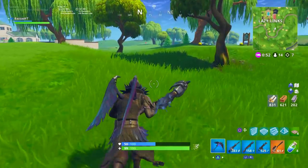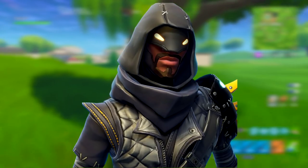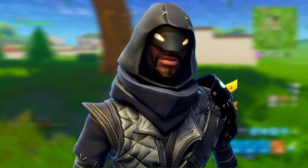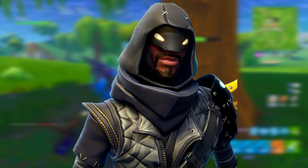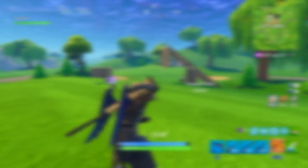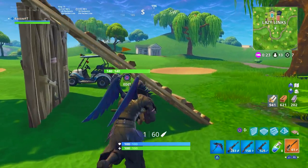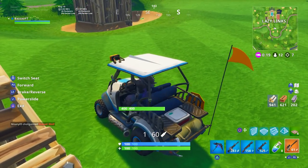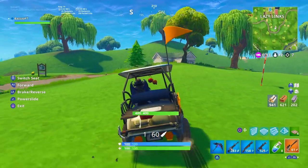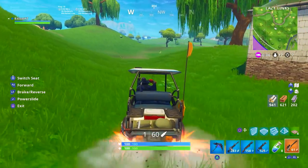Moving on to the next one on the list — we have a skin that's actually not released just yet, but will be coming within the next few days or a week. This is the Cloaked Star. This skin is absolutely amazing. He's basically one of the ninjas from Save the World, with a really slim body shape — he looks like a ninja. This guy is an absolute savage. I would love to get this skin, and it's only 1,500 V-Bucks, which I think is a very good price for what you get. The skin is amazing and so many people are going to get this when it comes out.